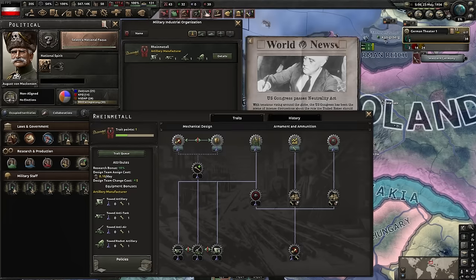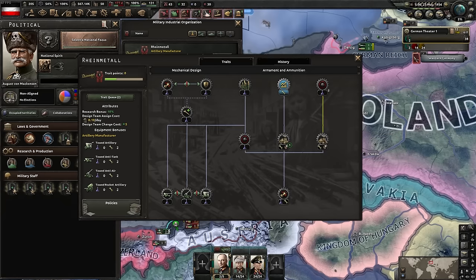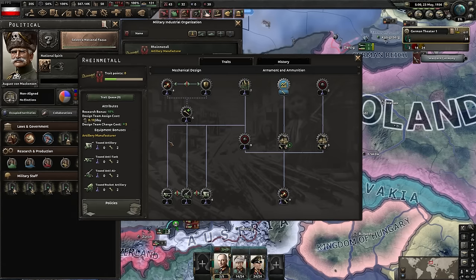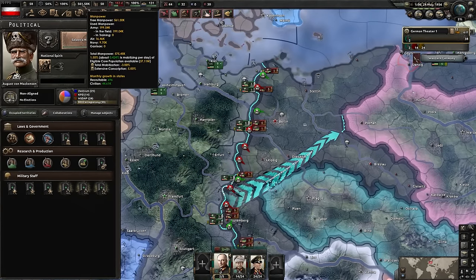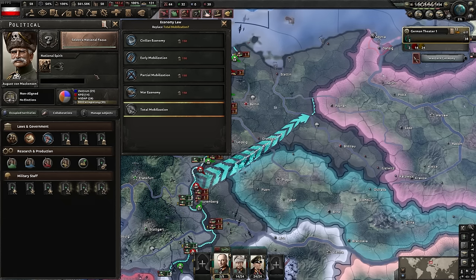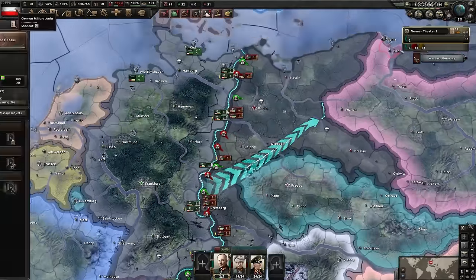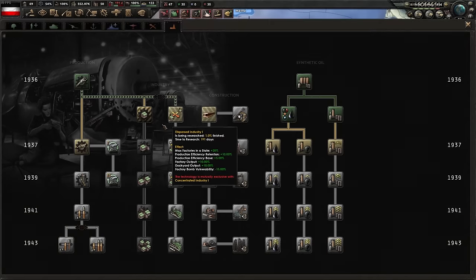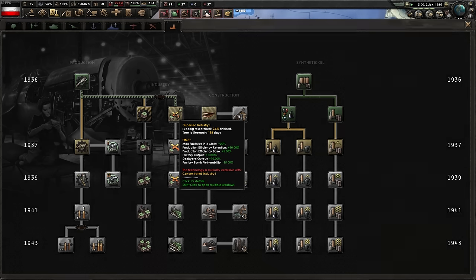A mayo unlocks a trait - I queue up: production bonus, soft attack production, breakthrough, reliability, and artillery traits all in a row using shift-click, so I don't have to babysit it. I spend political power on Extensive Conscription to avoid zeroing out manpower. There's a weird mechanic where Total Mobilization bonuses persist even after the war ends - war support stays up and you keep the amazing economy, which seems unintentional.